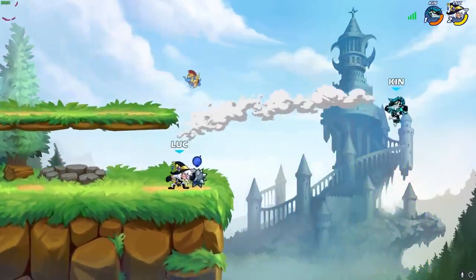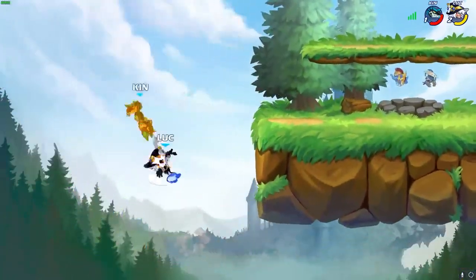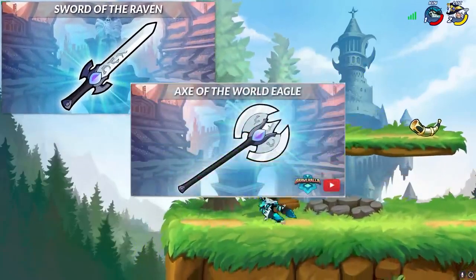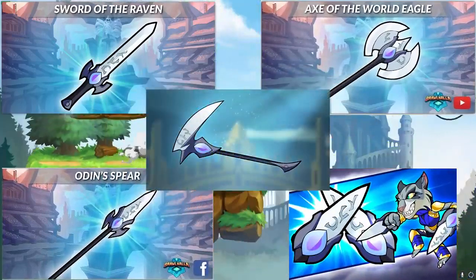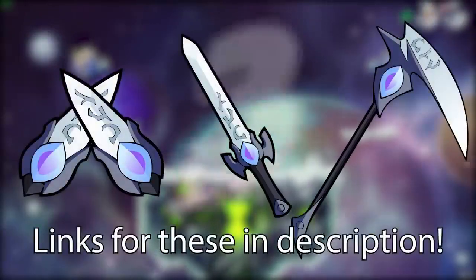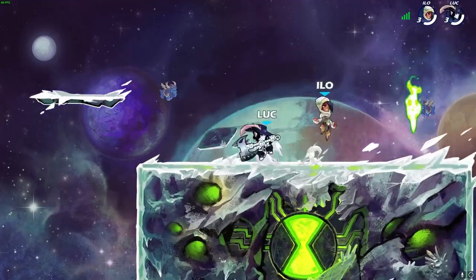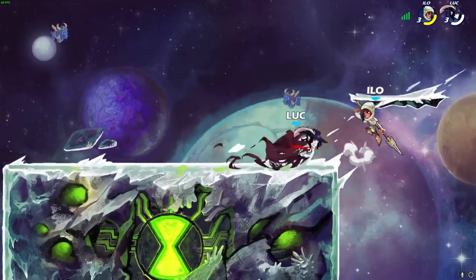So, with that being said, let's jump into the first category — the easiest items to get for free. The Gifts of Asgard is a skin set acquired by following Brawlhalla's official social media accounts. There are five skins included in this set: the Sword of the Raven, the Axe of the World Eagle, Odin's Spear, the Katars of the Raven, and the Raven's Talon Scythe. Of these five skins, only three are currently accessible — the Katars, the Sword, and the Scythe. I'm not sure why the Spear and the Axe are not available anymore, but I wouldn't be surprised if they pop up again in the future, so be sure to follow Brawlhalla on Twitter so you don't miss out. Links are going to be in the video description for you guys to get these easy free skins.